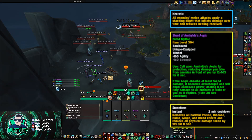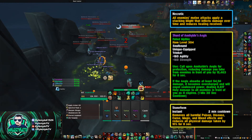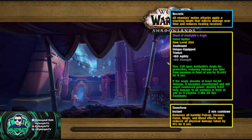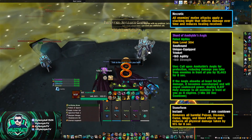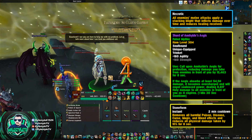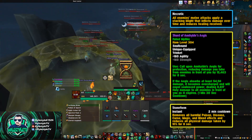Something else that can be helpful is the Shard of Aegis trinket. This works as an absorb, so it negates the ticking damage from all your Necrotic stacks and also stops your Stagger from hitting you for eight seconds, which can be very helpful. And if you're a Dwarf, you'll have access to Stone Form, which also removes Necrotic.